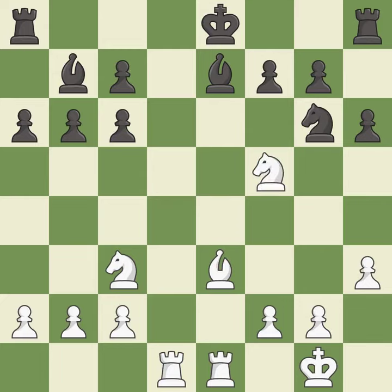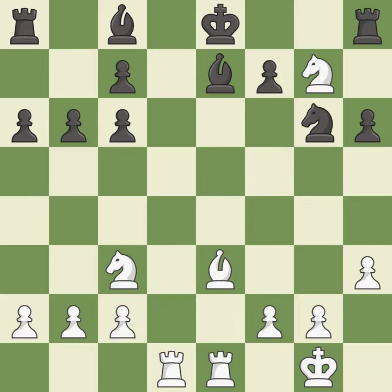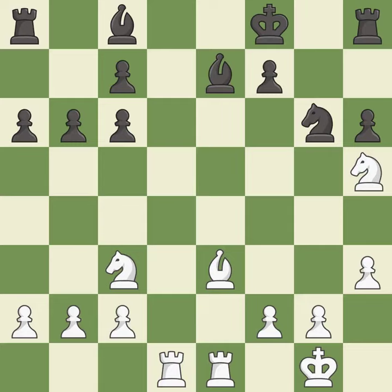This is the only move that works — it is a great move. This moves the bishop to a better location, allowing it to control more squares — it is best. That was a free pawn — it is best. This steps away from the checking knight — it is forced.